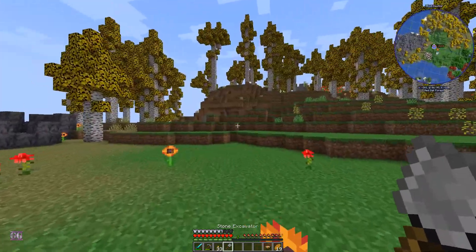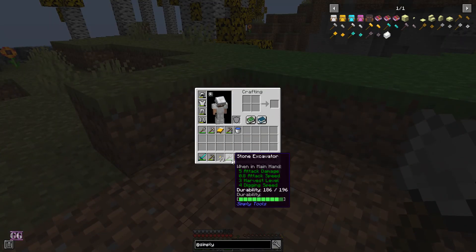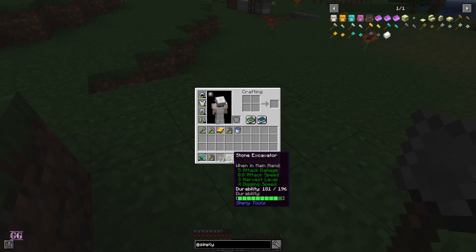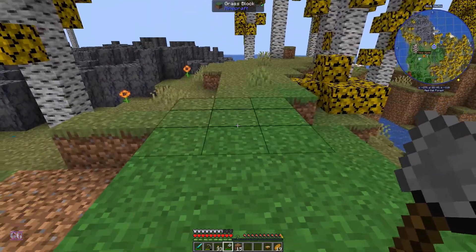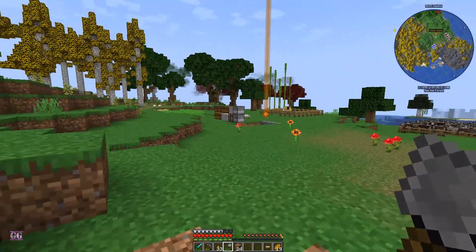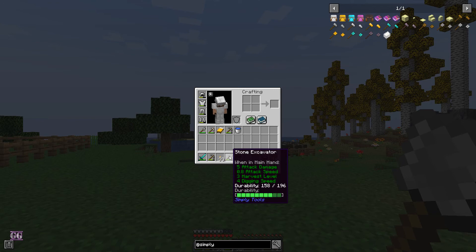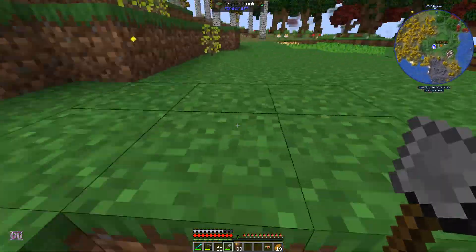Let's see what this excavator is able to do - if we can clear out an area. Yes we can, that's nice! That took 10 durability. Interesting - if we only do four, that's five. It looks like it's always one more. That's nine again, so it's always one more. Okay, so durability is 119, which means there's basically 19 uses.